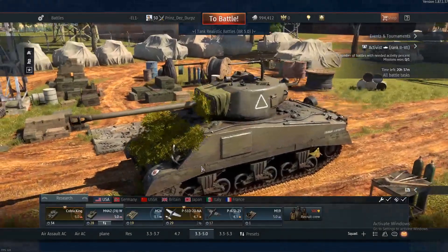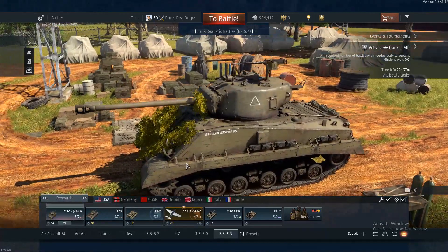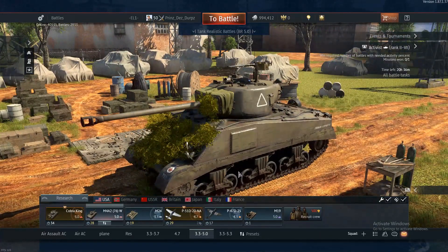And at number 2 are the M4A2 and M4A3 Shermans — a double feature. I absolutely love these 5.0 and 5.3 Shermans. Great lineups, and it is very satisfying when you kill Tigers and King Tigers with both of these Shermans. With the 5.3, you can effectively see Tiger IIs, and with the 5.0, you can relatively see Tigers, because the Germans don't really have much at 6.0.